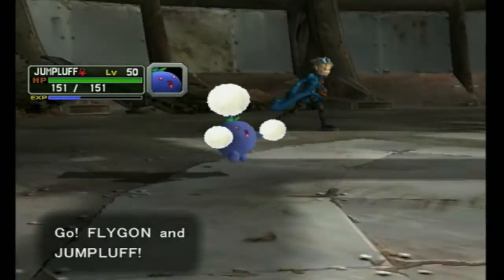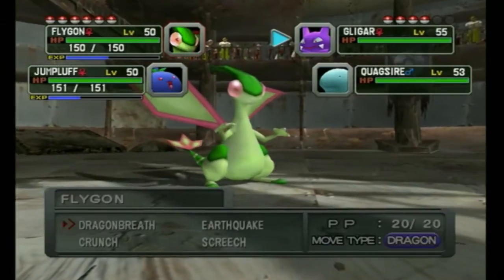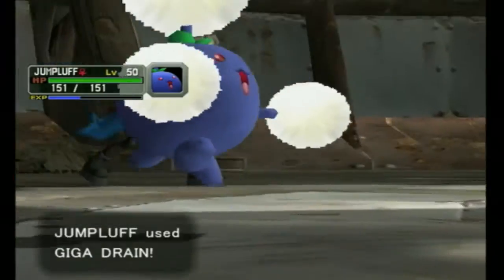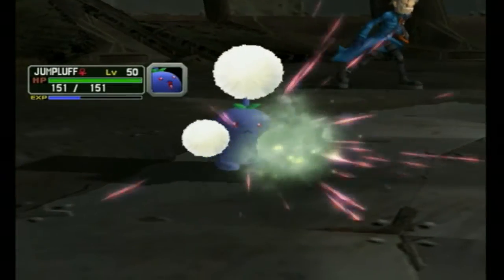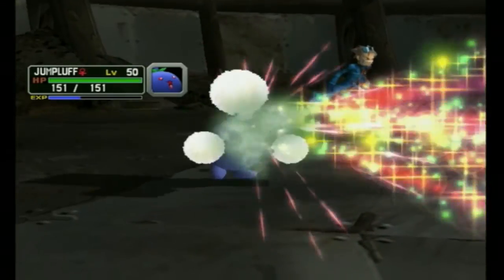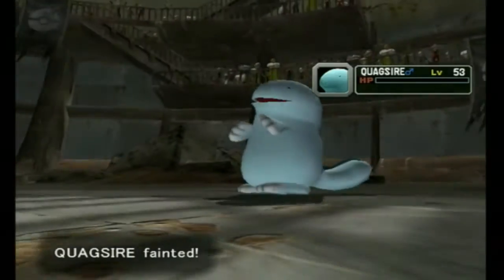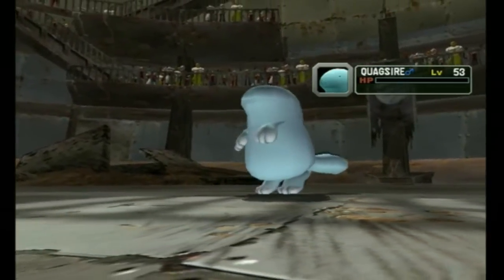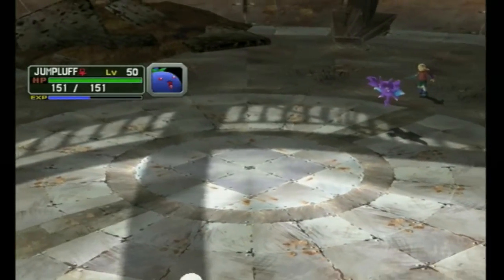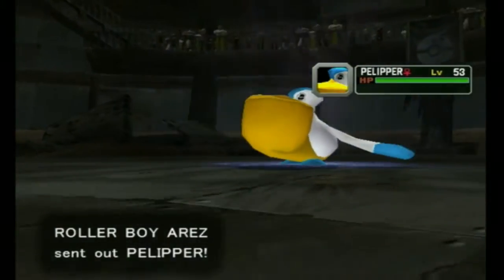Gligar is going to be immune to Earthquake, so I'll go ahead and use Dragon Breath on Gligar and Giga Drain on Quagsire. I'm pretty sure even quadruple damage to Quagsire is not going to be enough because Quagsires are somewhat tanky. Never mind — I took care of you in one shot! Quagsire is down in one turn, very nice. I hope Dragon Breath can do at least half damage to Gligar — I think it will.